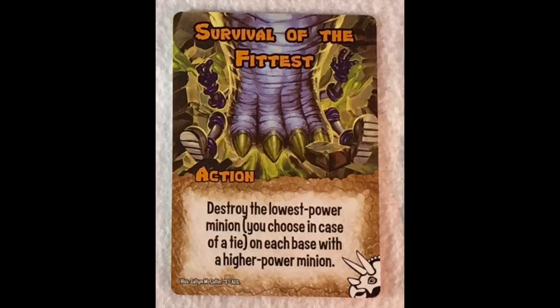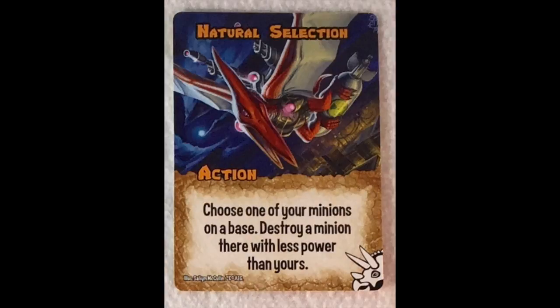Survival of the Fittest is an offensively oriented action — you destroy the lowest power minion on each base with a higher power minion, and you get to choose in case of a tie. The last one is Natural Selection: you choose one of your minions on a base and destroy a minion there with less power than yours. So with King Rex at seven, if an opponent has a minion with power five, you can choose to destroy that minion.